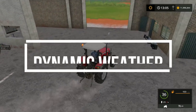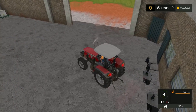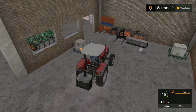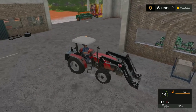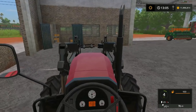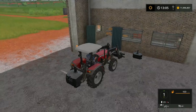Feature number six is dynamic weather. This would bring a lot of realism to the game. Previous games like Farming Simulator 16 and 18 already had a day-night cycle which adds realism, but if they also added dynamic weather like rain, storms, and thunderstorms, the game would be much more realistic and fun to play.